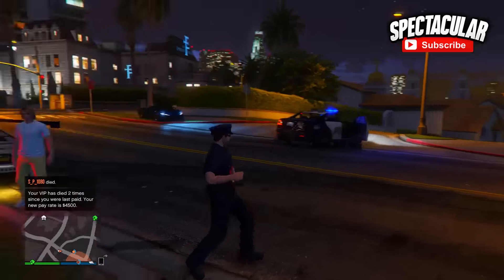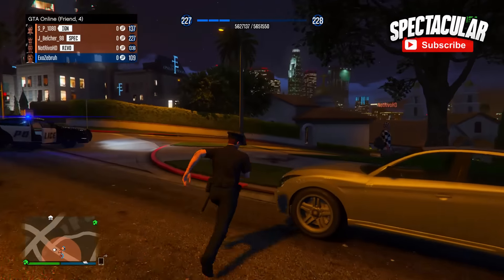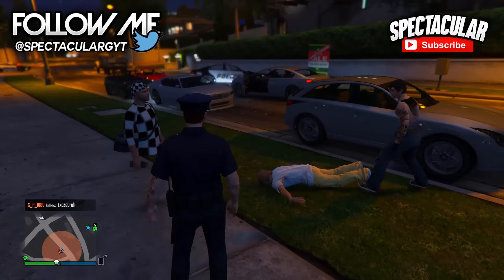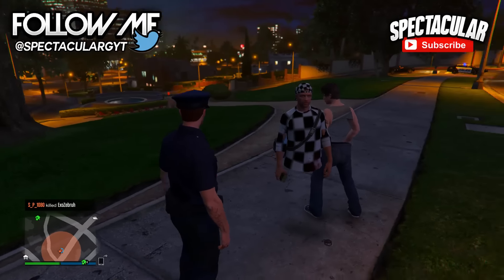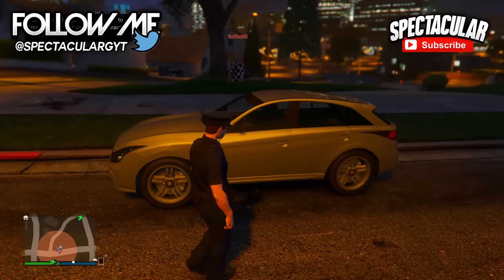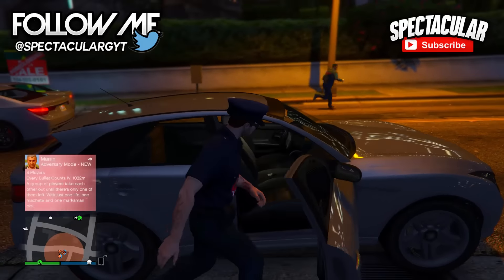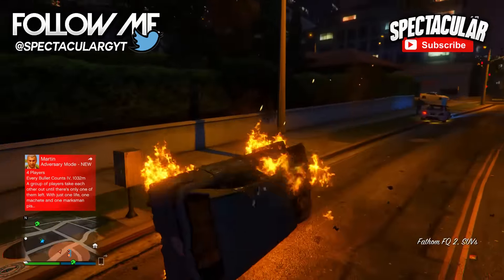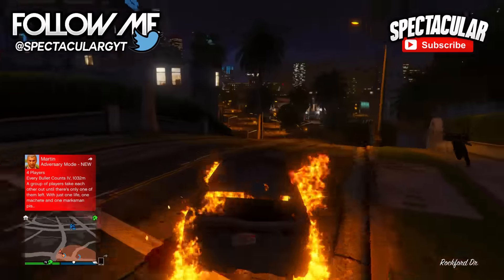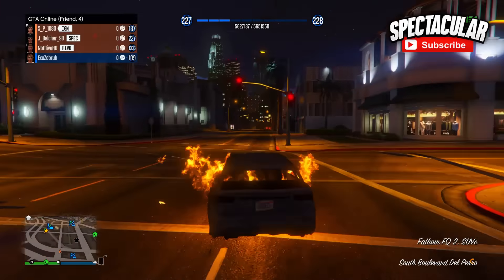For this next glitch I'm going to show you how you can drive a vehicle that's already been exploded. First, get your friend to become a VIP and have them invite you as their bodyguard. Make sure their VIP settings are set to friendly fire so they don't kill you. Find an untouched vehicle from the street — you can't use your personal vehicle. Ask your VIP friend to put a sticky bomb on it, get inside, and as soon as you're about to sit down, ask them to blow it up. The car should explode but you'll still be inside and able to drive it. The glitch doesn't last forever but it's a really fun one to show off to friends.